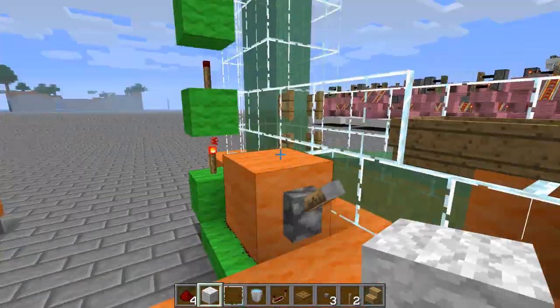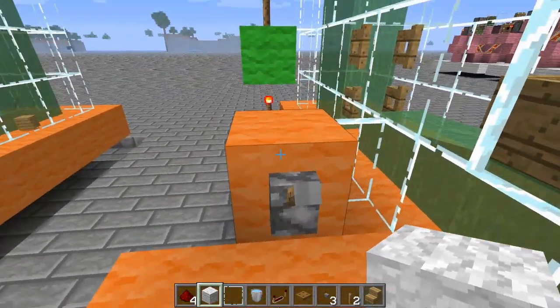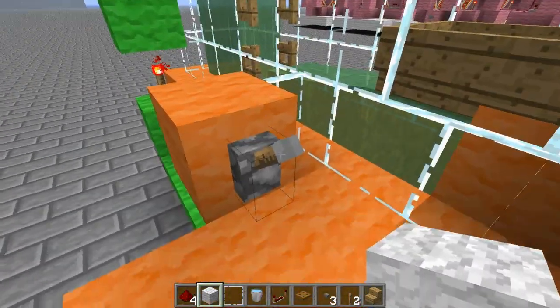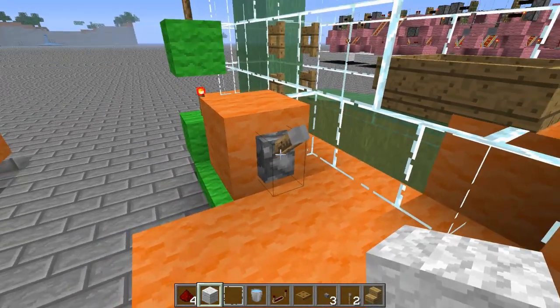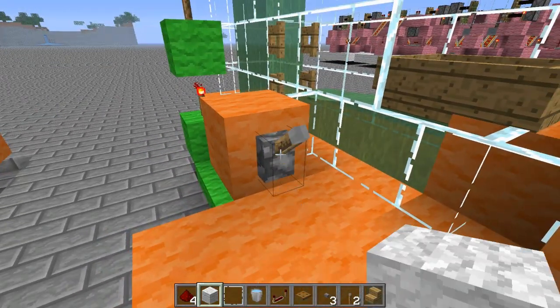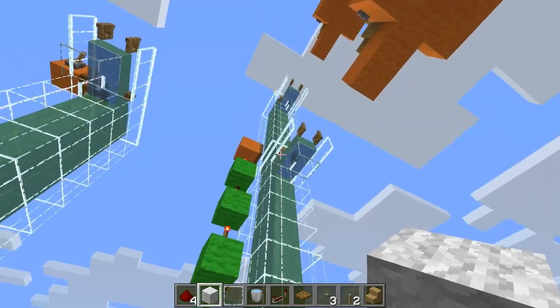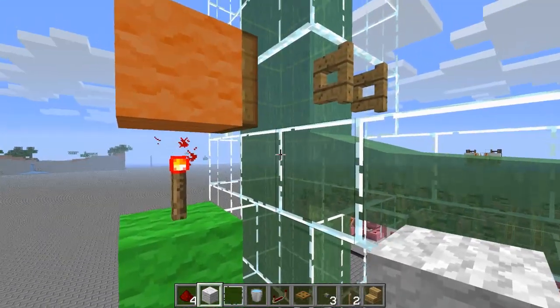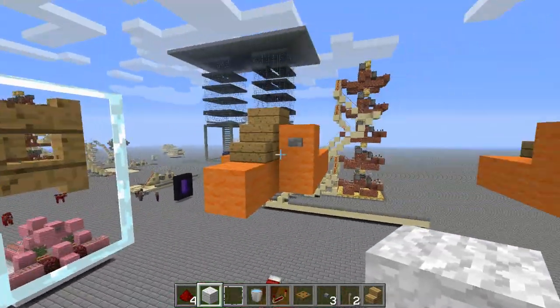Right here you can see the most simple way of floor selection. We have two floors, so we only need a lever — floor one, floor two. How do we control that? Well, if you go up you can see our trapdoor. The trapdoor is used to push the boat down and accelerate it to shoot it out to our stopper block.